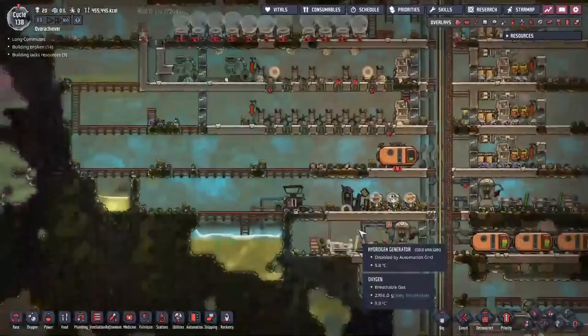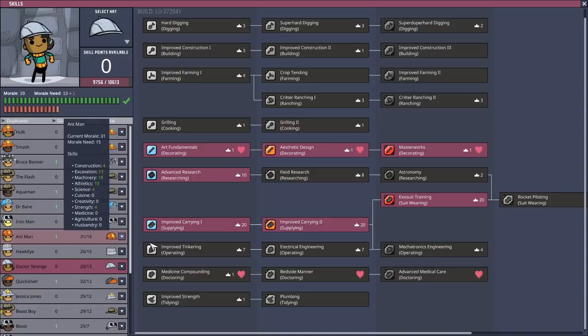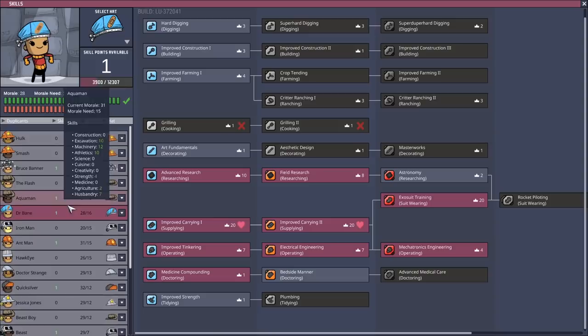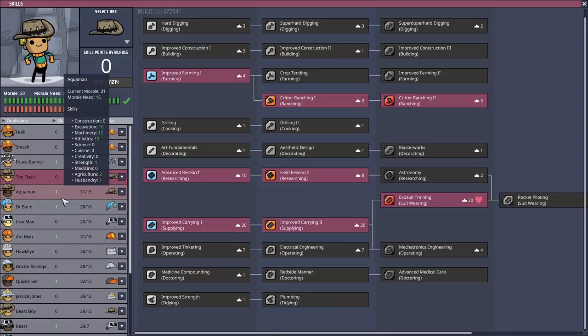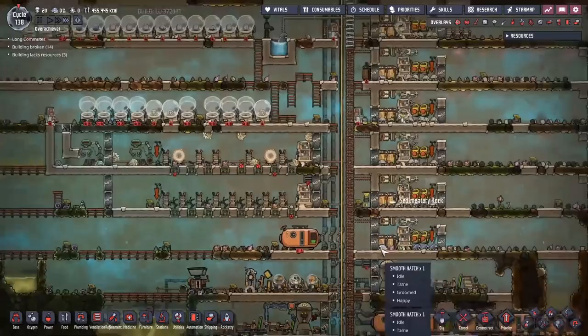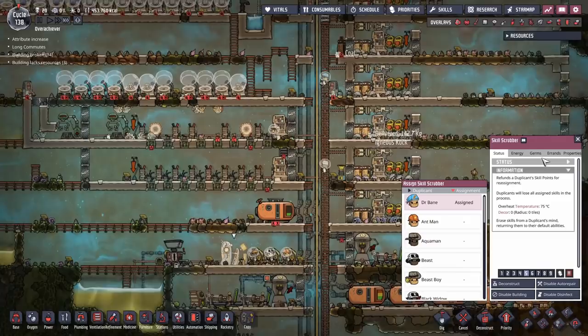Now we need to do some skill scrubbing. I've decided to assign Dr. Bane — when I look through the skill trees, we need eight skill points to get all the way out to rocket navigation. The only person who has any like for anything relevant is Dr. Bane with improved carrying. Everyone else just isn't good enough. The Flash has a like in suiting up but they're in ranching, so they stay where they are.